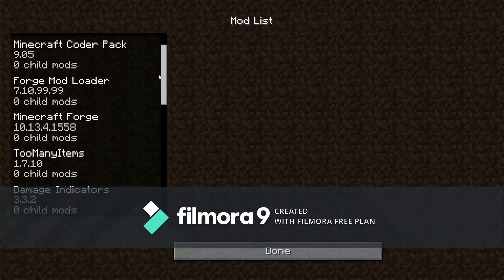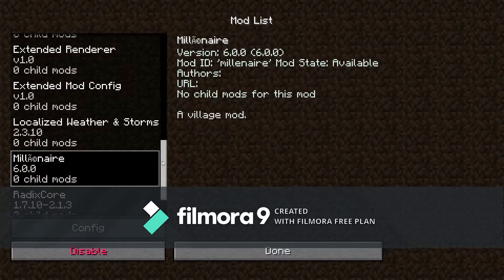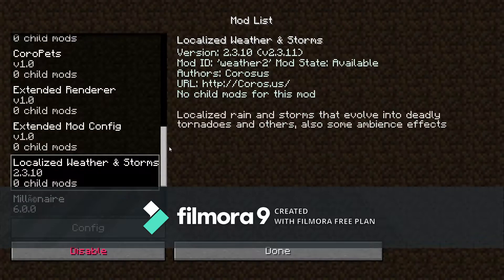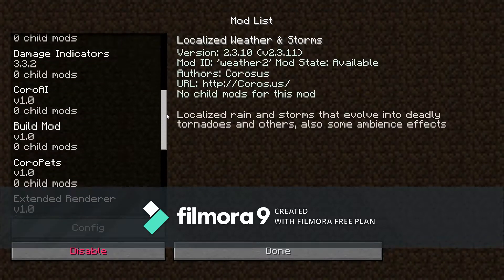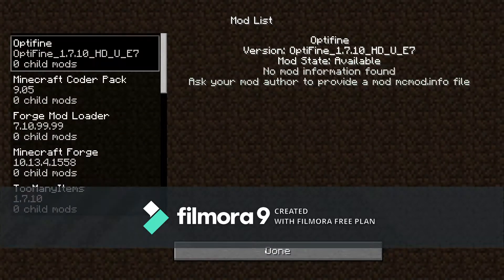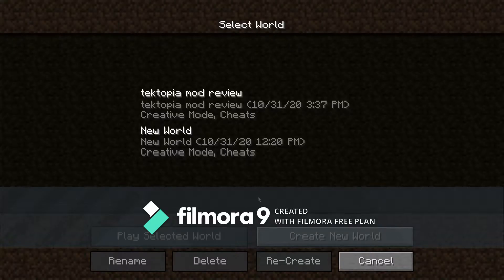The current mods we're using are the Spider Queen mod, the Millenaire mod — which recently got updated — the Localized Weather and Storms mod, which has tornadoes and stuff, damage indicators, Too Many Items, and then everything else you saw in there, which is like random stuff.